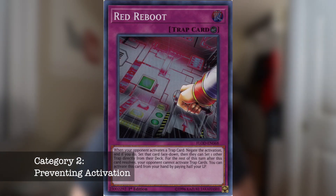The next category is how can we prevent Mystic Mind from being activated in general? The best way to prevent Mystic Mind from being activated is using cards like Red Reboot. On your opponent's turn, once they activate Metaverse, chain Red Reboot - Metaverse will get negated, and at the same time all their other trap cards in their back row will get negated as well.